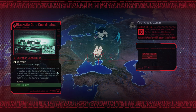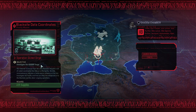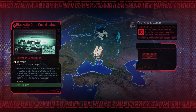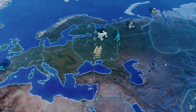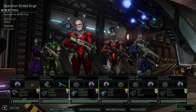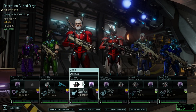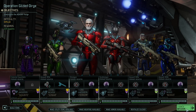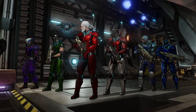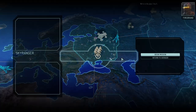It's time for Operation Gilded Dirge, which I think is the last Golden Path mission where we're trying to collect the data from the Black Sight vial. We're going to go in with our A-Team really just to make sure that everything's going to play out nice. I would guess we're not going to run into much trouble — probably going to be flawless on the mission, but let's see if there's maybe a surprise or two.